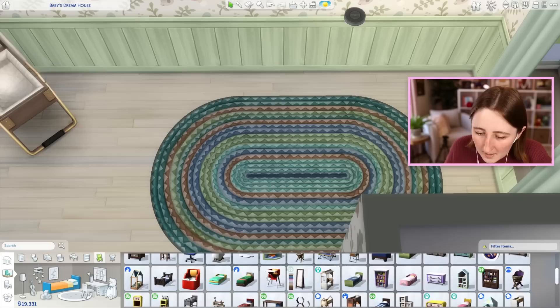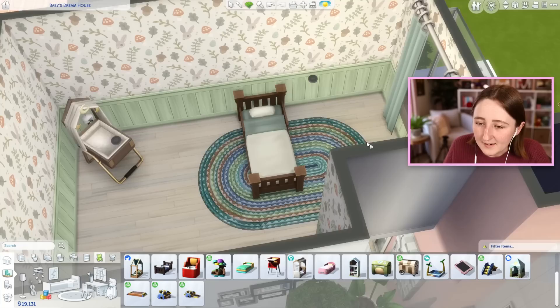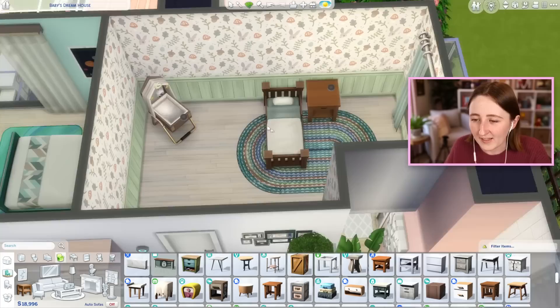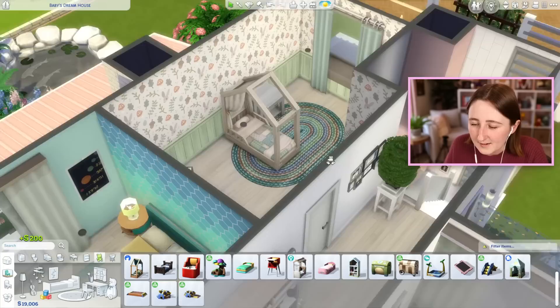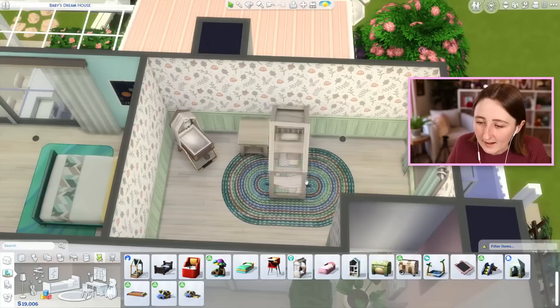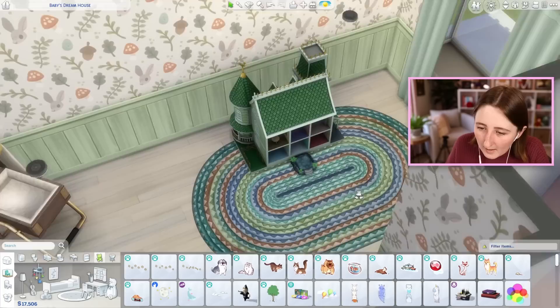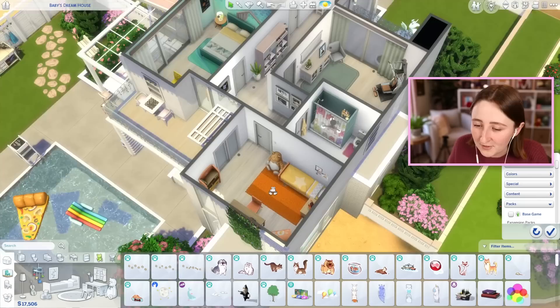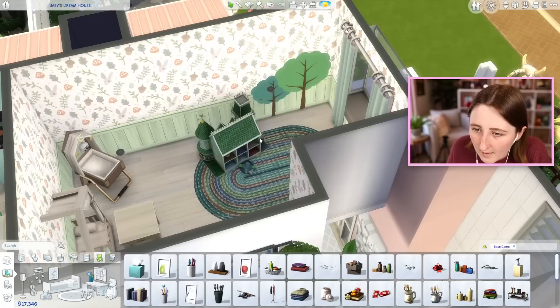Maybe I should also decorate this as a toddler's room and put a toddler bed in here too, because I'm not really gonna need the baby stuff for very long, but I will need the toddler stuff longer. I wish we had more plain toddler beds. I kind of want it to be white. Is it weird for a toddler to have a canopy bed? I think that's just what's holding me back — wondering if it's too much. I guess this is the 10th generation sim though, so is anything too much for them? They've also got a half sibling who's a child already, so at the very least that kid could play with the toys while the baby is still just a baby.